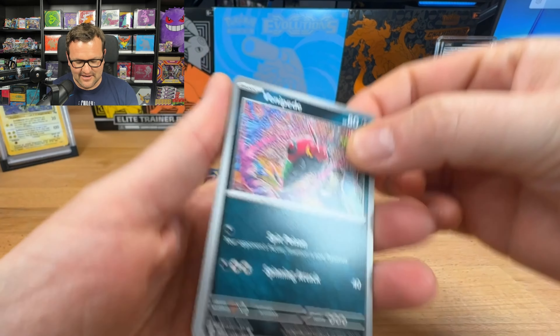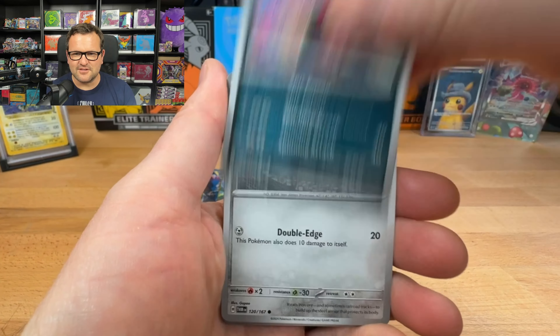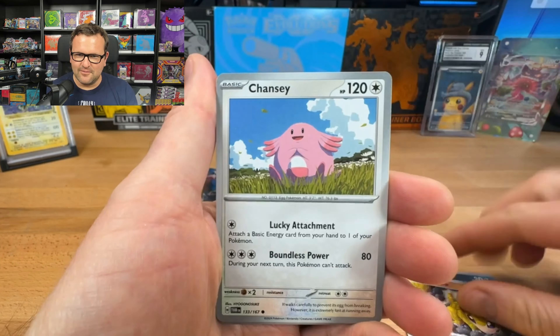Hey everyone, this is Pokemon Bry happening here again. Before getting into today's video, just want to remind everyone of the giveaway that began yesterday and is going to be running until June the 21st. It is for this PSA Hollow Magneton card from Fossil. All you have to do to enter is make sure you're a subscriber, hit the like button, and let me know in the comments what your favorite pull is from today's video.